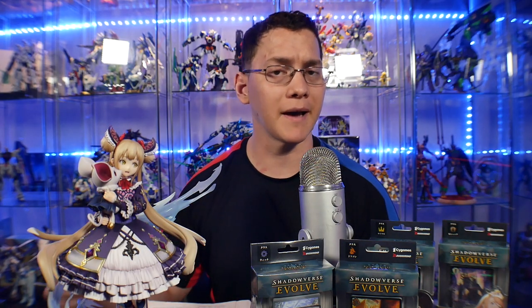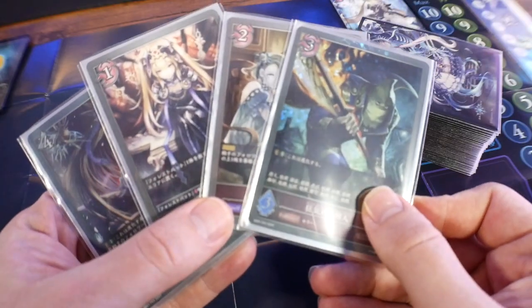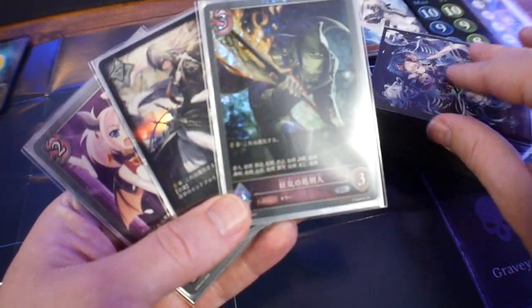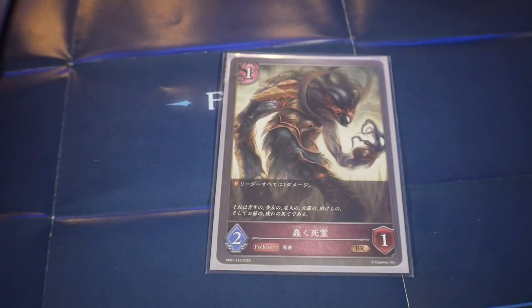Each player's PP and max PP starts at zero, but once the first player begins their turn, max PP and PP are set to one. There is a mulligan system: when you draw your first four cards, if you don't like them, you can place them under your deck and draw a new set of four — but only once. During the start phase, any followers or items in the act state (turned sideways) are stood back up. If you went first, you do not draw a card on your first turn.